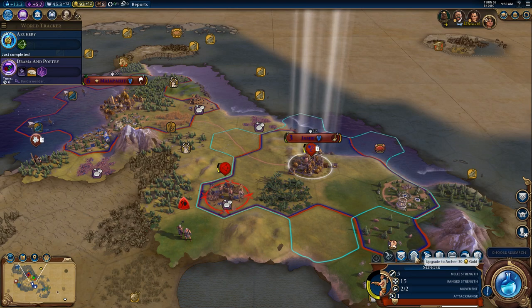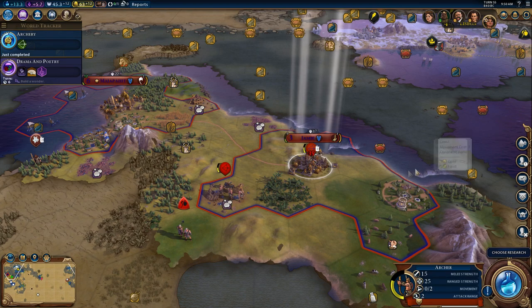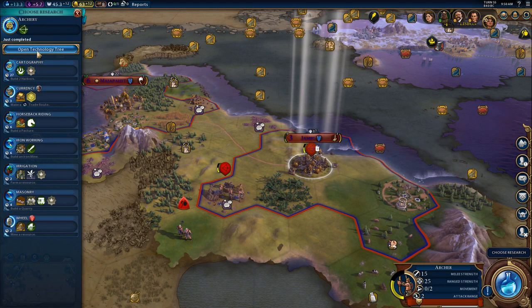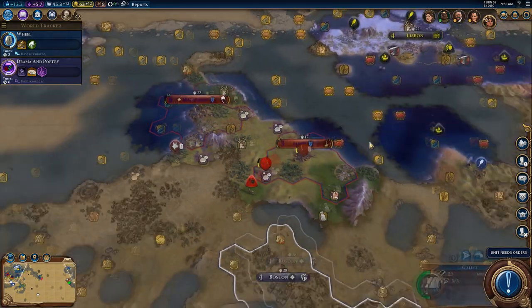What would be the smartest thing to do? I think I'm going to go ahead and do the upgrade first, and we'll have to give them a promotion next turn. But I want to kill that archer, and having more attack range will allow me to do that. So now we've got bronze working and archery — that was pretty fast. Now I think because we have the wheel boosted, let's go for that next. We have access to the water mill. We'll get that a little bit sooner.